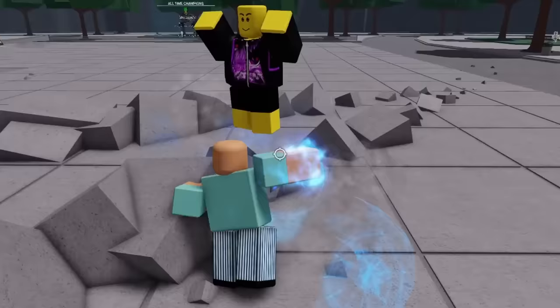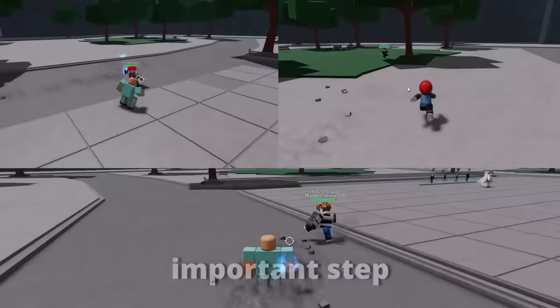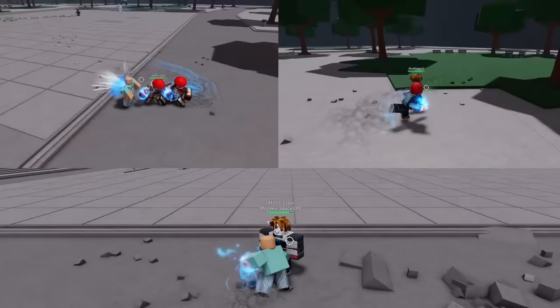If used correctly, side dashing can be unpredictable and unblockable, granting you the upper hand in any fight. Disregarding the first step, this is the most important step — every single good fight involves side dashing, meaning it is impossible to become better if you don't learn this technique.